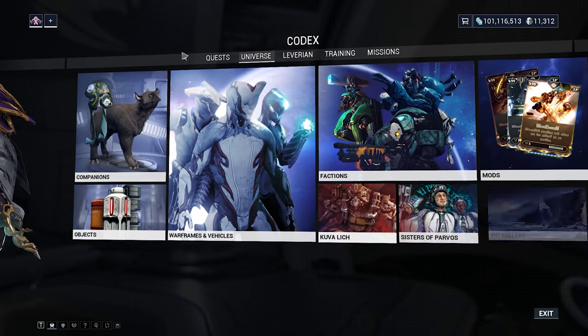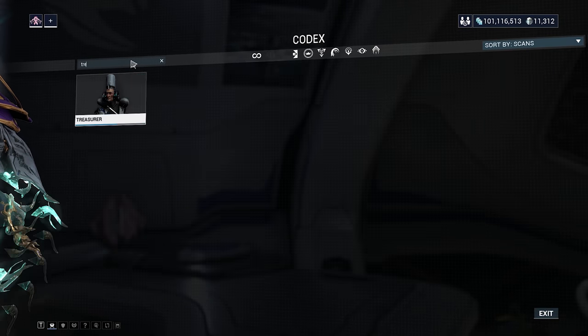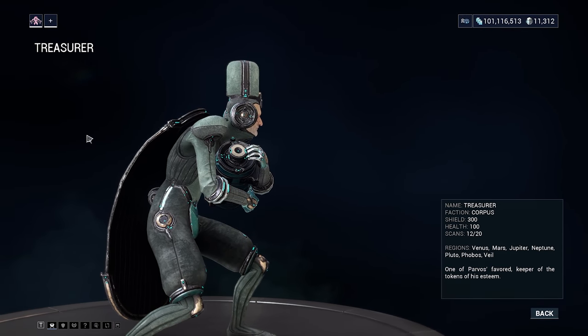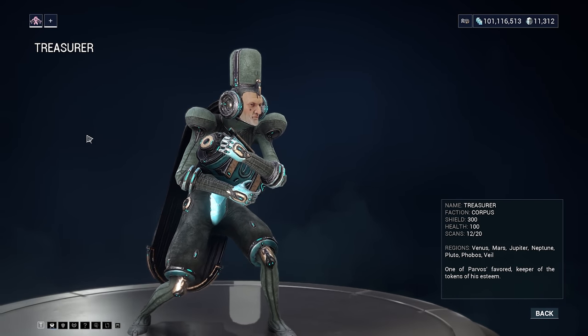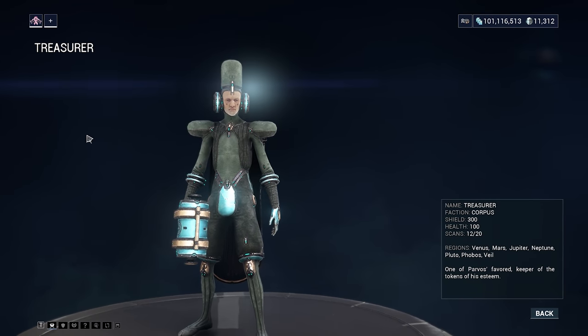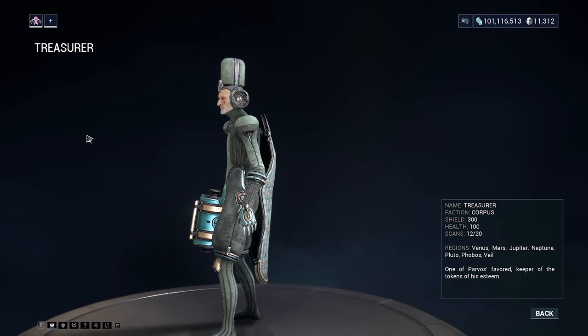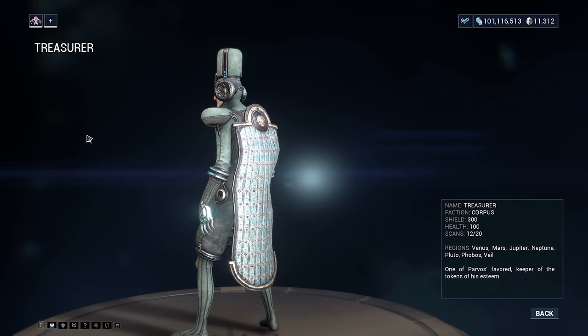I'm just going to go ahead and show you guys what a Treasurer looks like because chances are you might have seen him before. He looks a little bit like this — he's got a weird looking head. And upon death, he will usually drop what is called a Granum Crown. Now, there are three different types of Granum Crowns that we're going to be farming from this type of enemy, and of course the type of Granum Crown that he drops depends on the level of mission that you're playing.